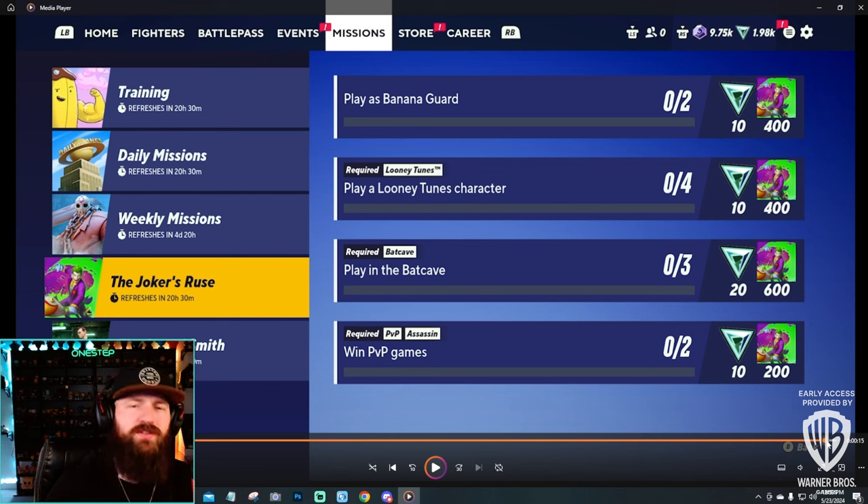We didn't get a showcase of the Store or Career tabs in this footage. The Career tab will likely show your most played character, hours logged, and your rank — pretty typical for a career tab. The Store will probably just be a shop where you can buy cosmetics, icons, badges, emotes, and such.